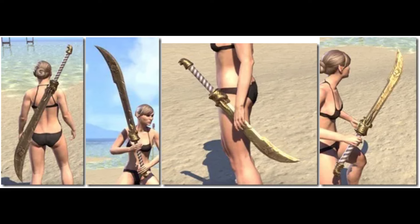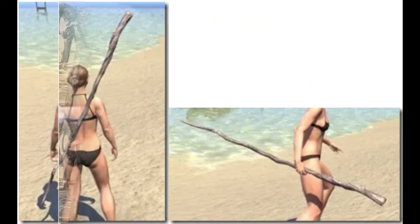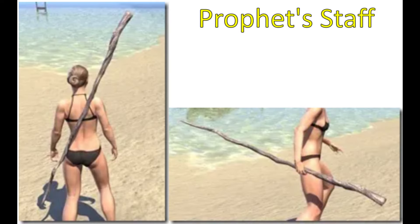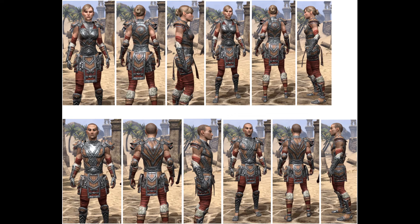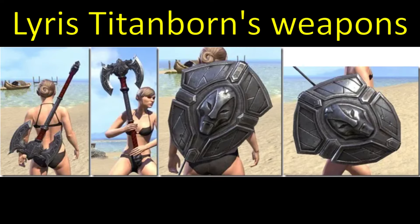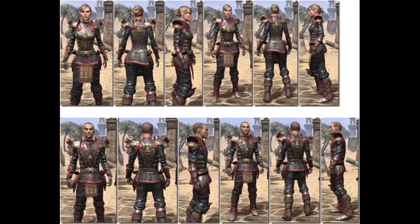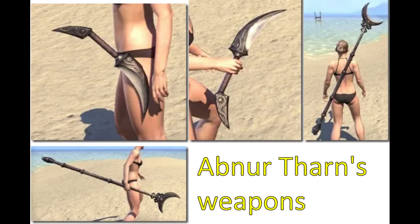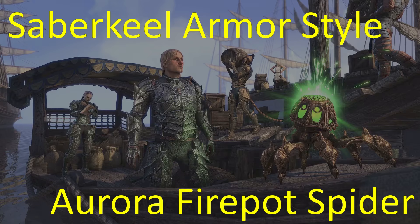I suggest the following acquisition strategy: buy all styles missing from your collection from guild traders to shrink the list of missing contents from the bag down to just Sai Sahan's Jack, and only then, if you won't be able to find one below 1.6 million, spend 2 tickets on the bag. Given how the game spammed players with some of those styles in the past, I suspect that a lot of them are probably still lying in many guild banks.